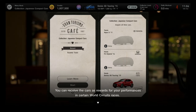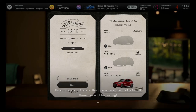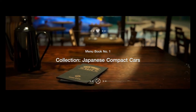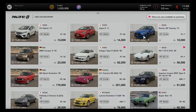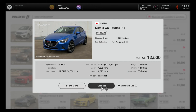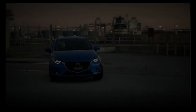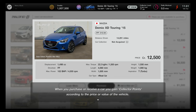You might notice that by the time you get your first menu book you already have one of the cars. That's because before you get to this moment you've already had to purchase one car, so really you only need to get two more. I picked the Mazda Demio for no real reason other than it was turbocharged — who doesn't love a good turbo.